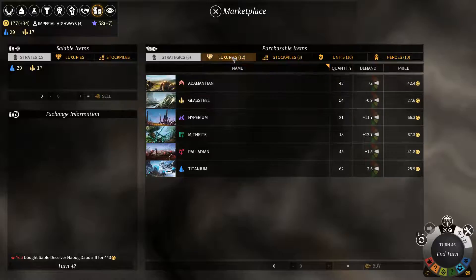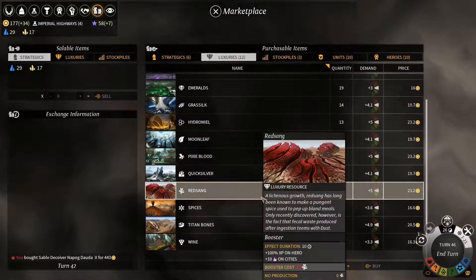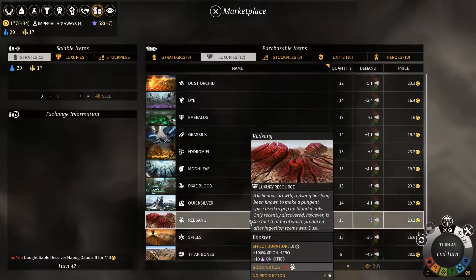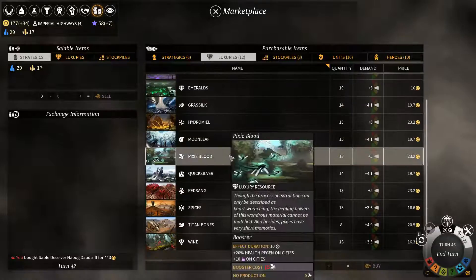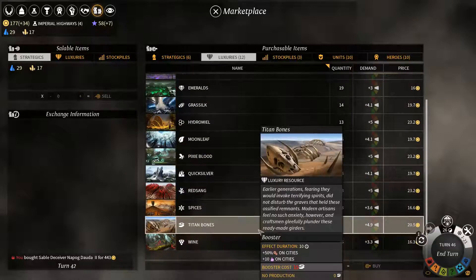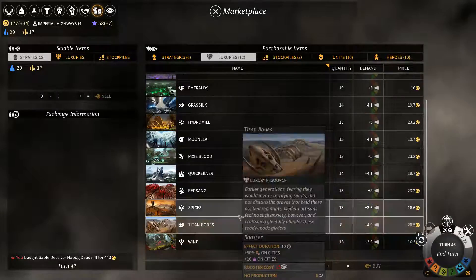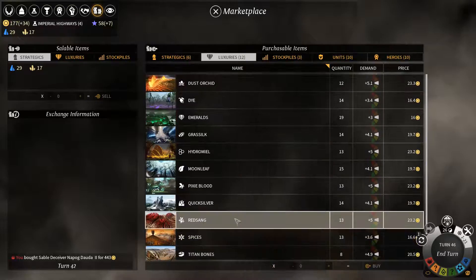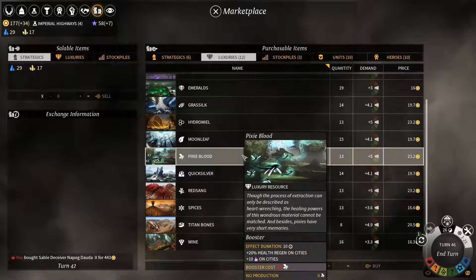Note that strategic resources are worth more than luxury resources for the most part. And remember, you need more of these for each city you have, so the fewer cities you have, the cheaper you can afford to purchase things like titan bones to increase your productivity for the next 10 rounds. There are some really interesting bonuses — you can really exploit this if you keep an eye on it.